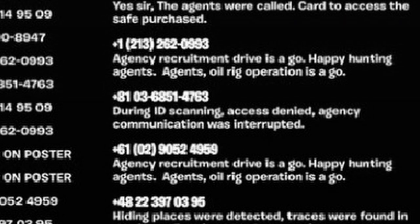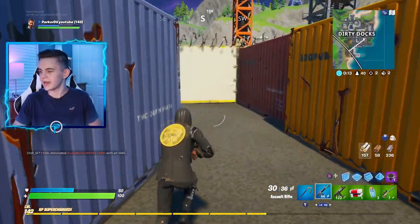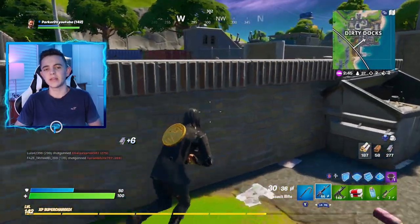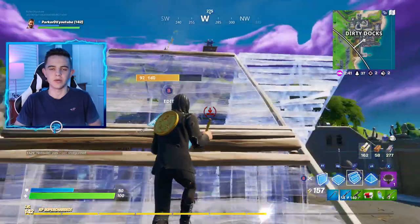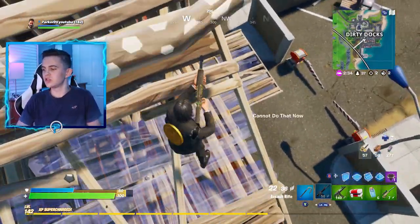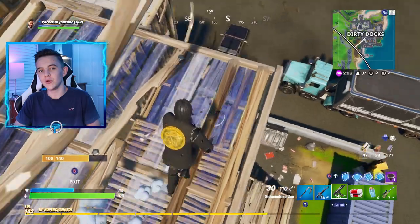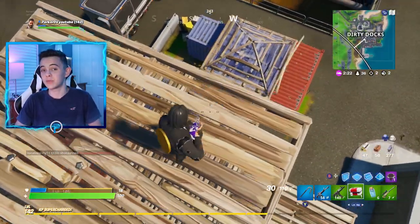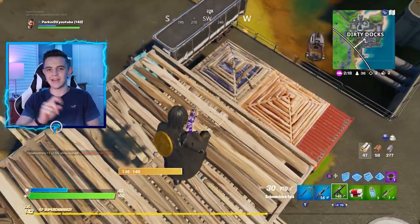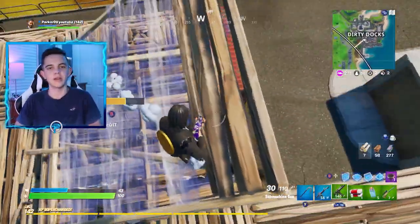Another message says: 'During ID scanning, access denied. Agency communication was interrupted.' Looks like something didn't work out. The next one says: 'Hiding places were detected. Traces were found in the Agent E region. The dormant time was over.' On the Fortnite map, E is the center of the map. Another message says: 'Explosive specialists do not attack. The purpose of the mission has changed. Return to the base.' This could hint at a new explosive weapon, with 'the base' being the bunker. This bunker, on the map since day one of Chapter 2, is definitely going to be opened and will connect to the whole Fortnite storyline.